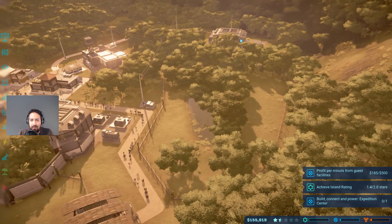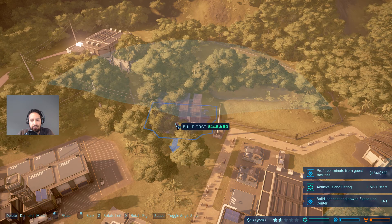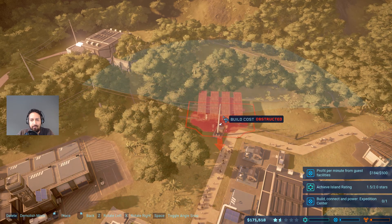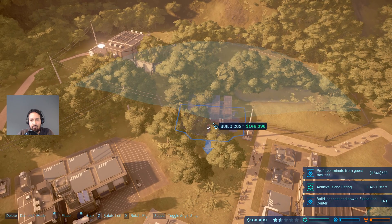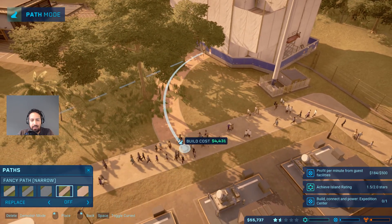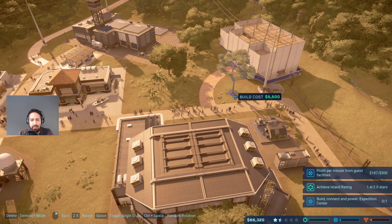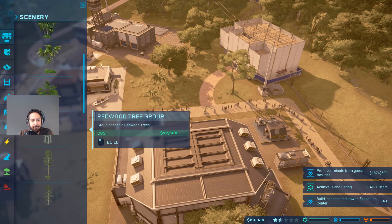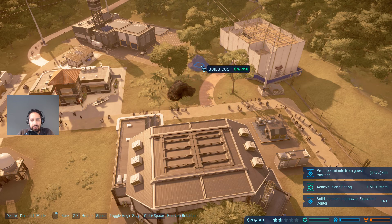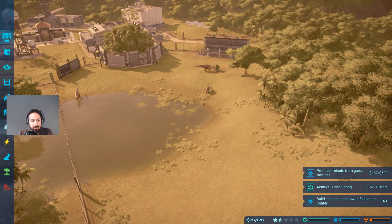We want to have a viewing area here - that would be nice. A viewing gallery - let's turn it around and put it right there. That should add a lot of viewing capability to the paddock. You can almost see everything from there. Let's give guests a path to the viewing area. I want to add a little bit of scenery so my guests are a bit happier. Just a little bit - can we add another stone somewhere over here? Beautiful! Let's also add a stone over here, and some trees.